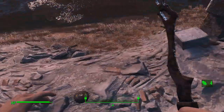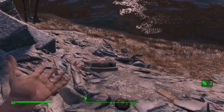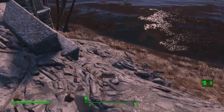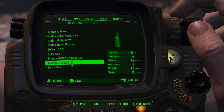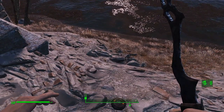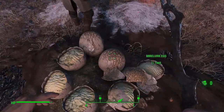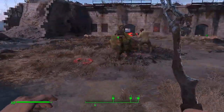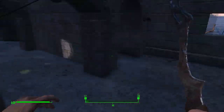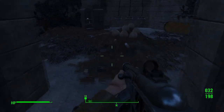The reason mines are critical is because your squad is going to go after the Mirelurk Queen — they won't hang back strategically, they will go head-on against her. In that process, one or two of them might die. Preston is not going to die because he is unkillable. So we need to clear the other enemies first.